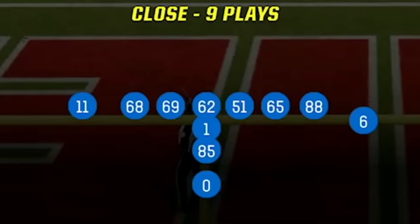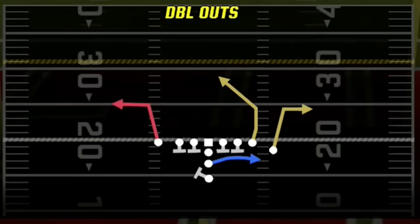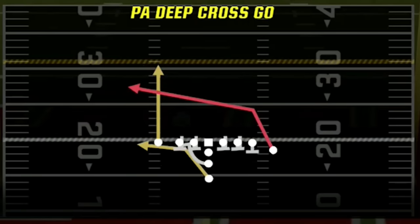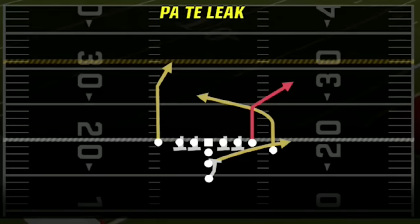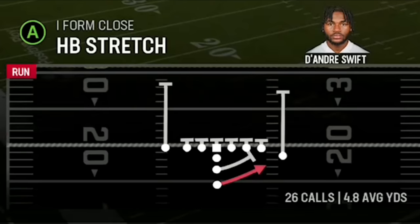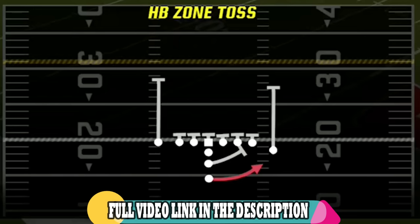My offensive personnel package has 7 — that's 5 linemen and 2 tight ends including the fullback — which means my opponent has to match with either a 3-4 or a 4-3 or he won't get any help. For my audible plays: the double outs speed out route beats just about every defense except cover 2 zone, giving me a guaranteed 8-10 yards. The PA deep cross go has a unique deep cross route that beats any defense for 15-20 yards or more. PA tight end leak is a one-play touchdown against every defense. My last two audibles are the zone weak inside run and the halfback stretch outside run.